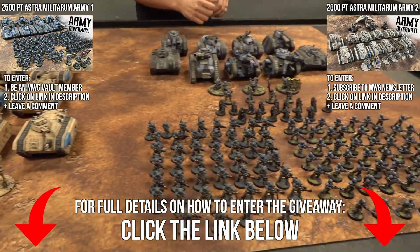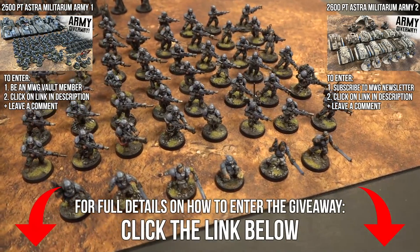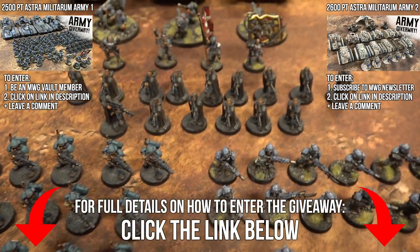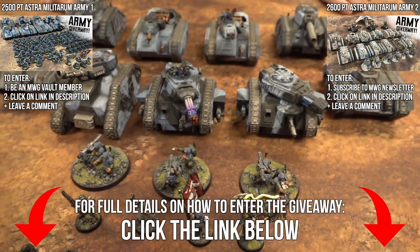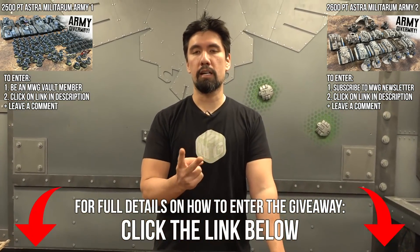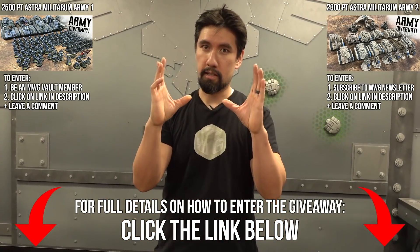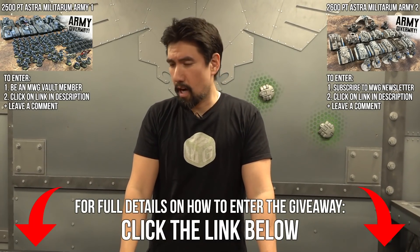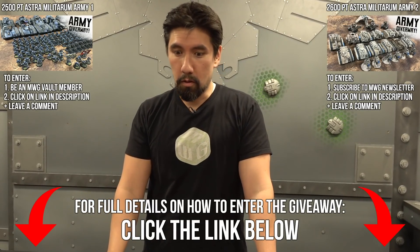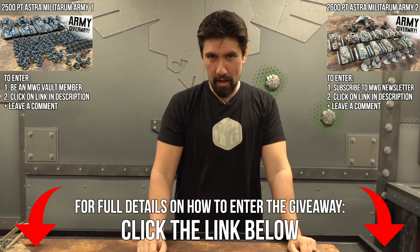And this army right here, which is a lot of Cadians and some armor to back it up, is intended for vault members. You'll need to be a vault member in order to enter to win this. There are content pieces associated with both of these armies, and you'll need to simply leave a comment on those content pieces. Both are at the Mini Wargaming website — when you click those links, it'll bring you to those content pieces and you can just type a comment. The comment could be something like 'I want to win this army,' or 'thank you for this giveaway,' or 'I hate tap.' Whatever you leave, just leave a comment — it doesn't matter what.